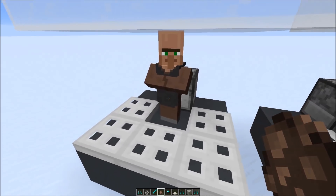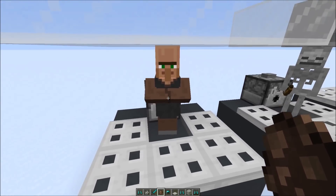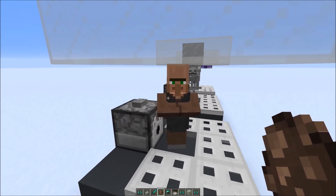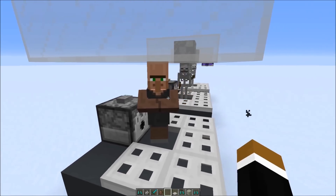I think the problem is that villagers have those crossed arms, and this wouldn't work with the standard texture model, which is why it just doesn't render. I think you could wear boots or a helmet — as you saw with the pumpkin head — but if you give him a normal helmet, it doesn't work.